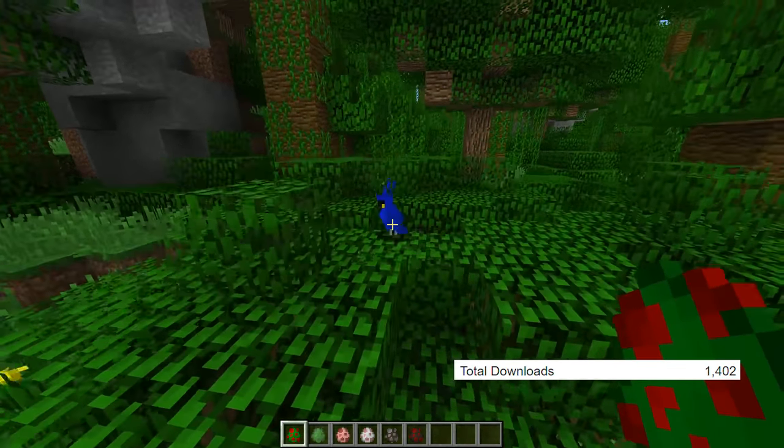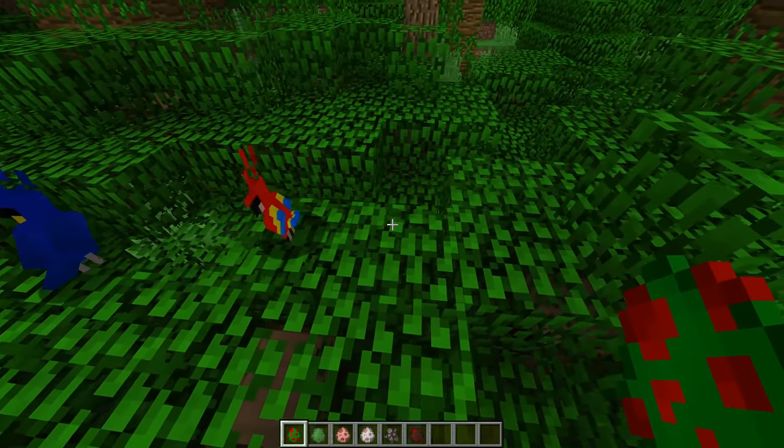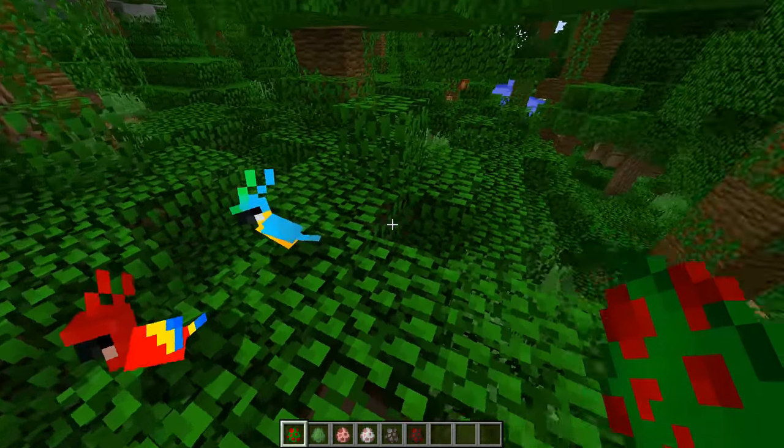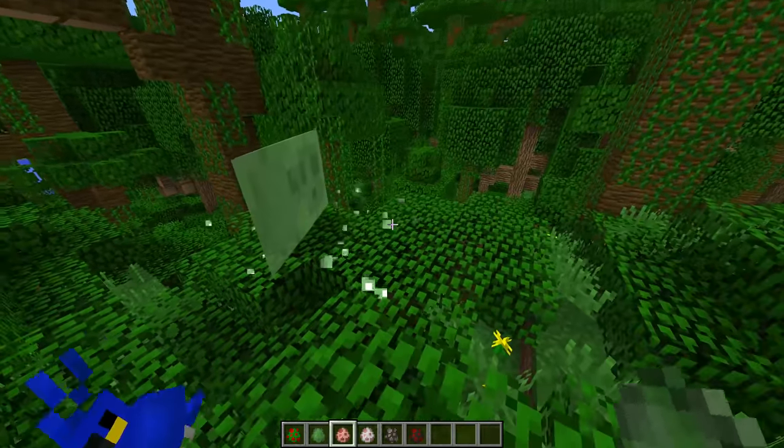The next mod I have for you guys is definitely a very interesting one, and this is the Flat Entities mod, which makes it so no matter what angle you're looking at a mob, it will appear completely flat. It's just a really strange effect and kind of disorienting, but it's pretty cool too.